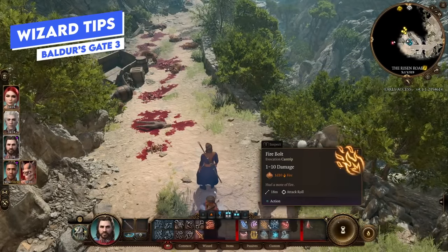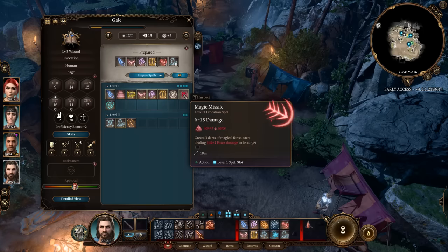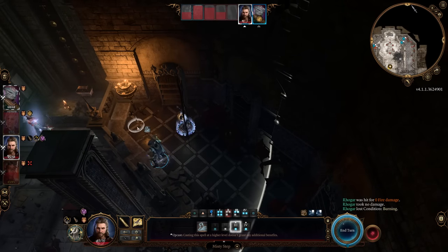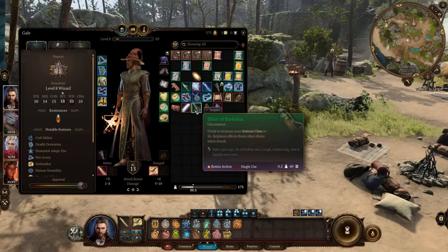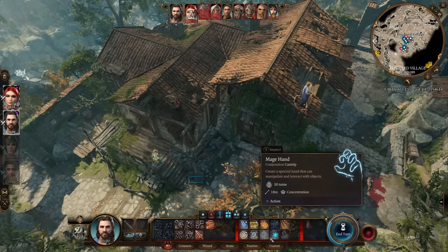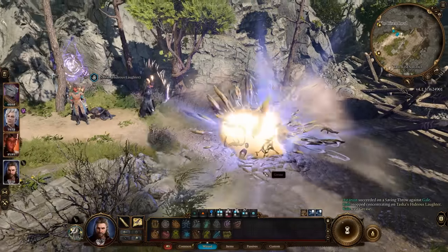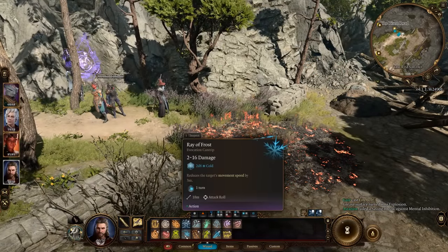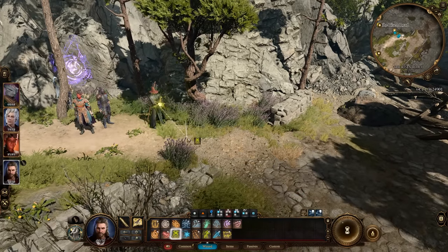A few more wizard tips: before initiating combat you can save, check resistances, and reload to change your prepared spells to the optimal loadout. Misty step is huge for avoiding damage — teleport away from anyone who gets near you. Get to high ground when possible. The barkskin potion from the alchemy screen can give you 16 armor class instead of using a mage armor spell slot, saving that in the early game. Pay attention to elemental effects on the ground — for example, cast grease then ignite it with fire for an explosion, then clear it with ray of frost. There are also explosive barrels and various environmental interactions to exploit.